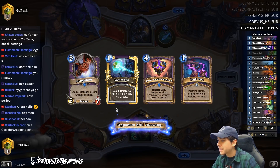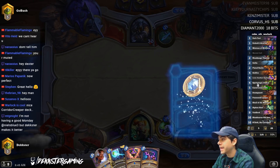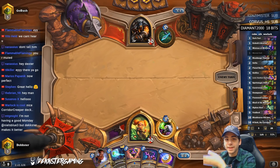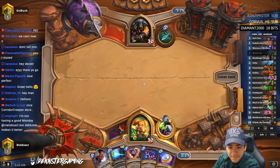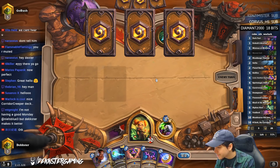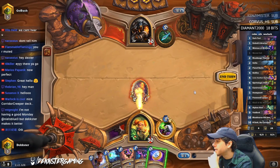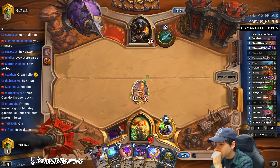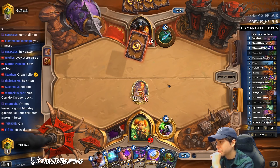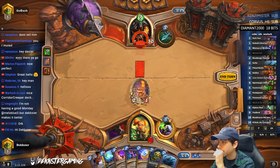This is Cube OTK Warlock. What we want to do is get Doom Guards out with the Skull of Minari, then play Umbra, cube the Doom Guard, and Dark Pact your cube. It's just a bunch of Doom Guards. Skull plus Doom Guard is just insane, and Possesed Lackey also has great synergy here because we're only running Doom Guards and Void Lords, so pulling either is great value.